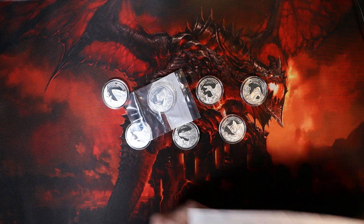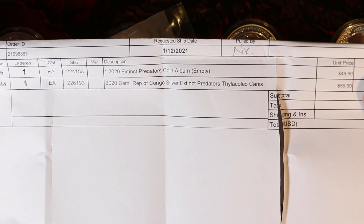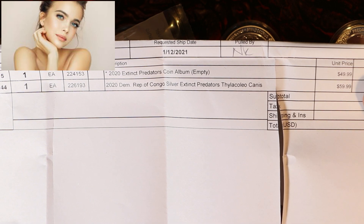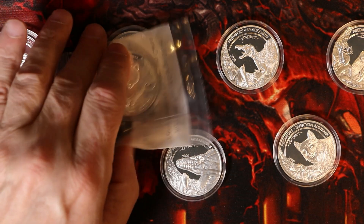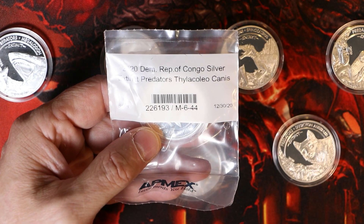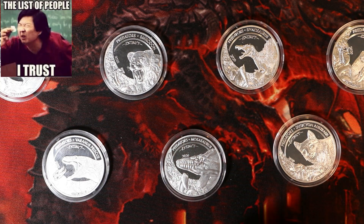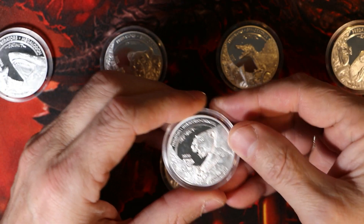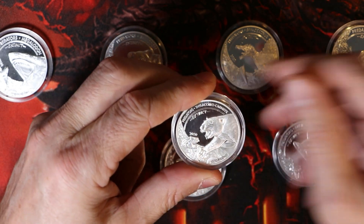So what we have here: Democratic Republic of Congo, silver, Extinct Predators — Thylacoleo carnifex. So what is this Thylacoleo carnifex? It's an extinct predator. Let's open this bad boy very carefully. These are not cheap coins — this is a $60 box coin.